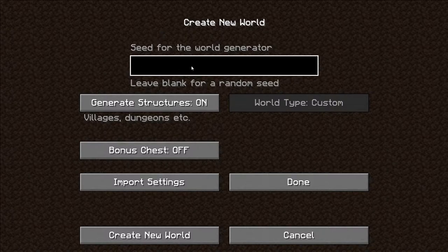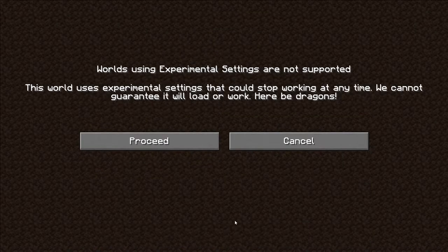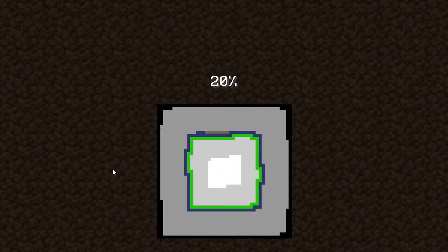You can change the seed to whatever you like. John Wick took all my wee bucks. And when you create this new world, again just hit proceed.